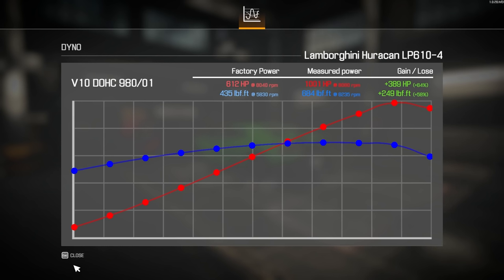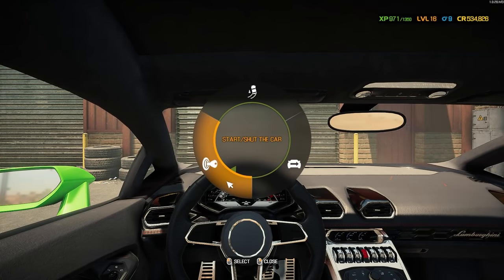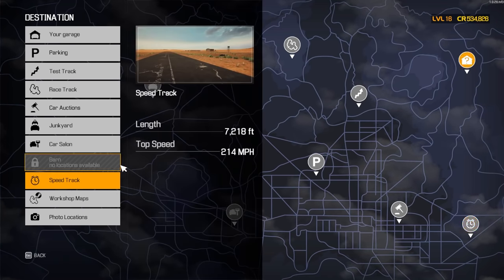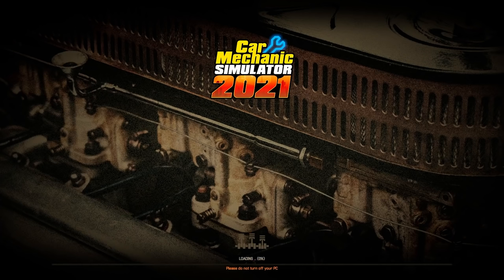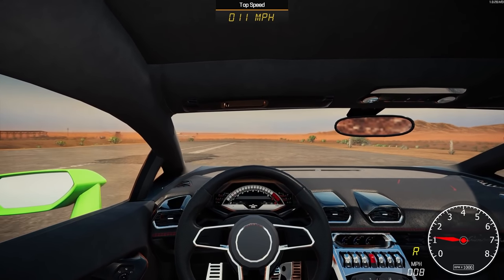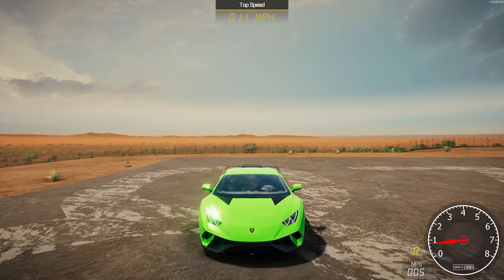This is going to be a fun car to drive. Nothing left to do now but drive it. Let's take it to the speed track — see what we can get out of that. So far our top speed record is 214 — will we crush that today? Or is this transaxle going to give us enough gear to get up there? I think this is the car that could get us there. I'm going to back up just a little bit, get as much of this asphalt as we can.